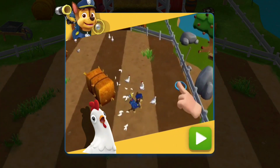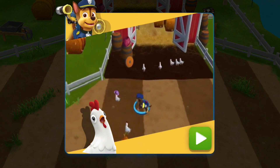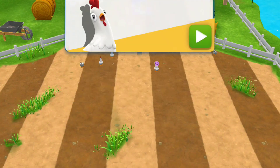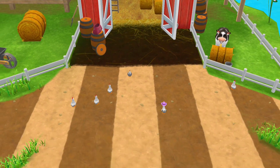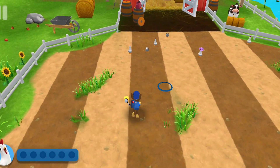Tap on the screen to move Chase around the field. When Chase gets close, the chickens will move away from it. Get them to move back into their coop! This is the chicken coop! Find all the chickens and bring them back to the coop! Don't worry if they split up! You can go back and get them later!